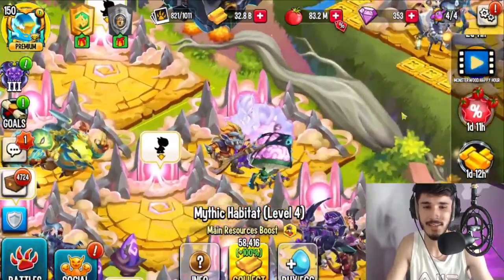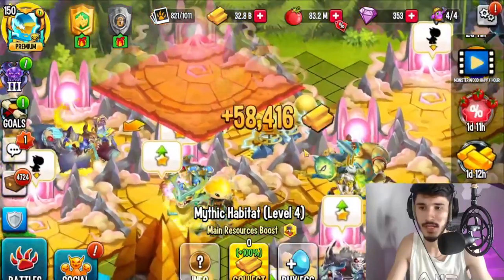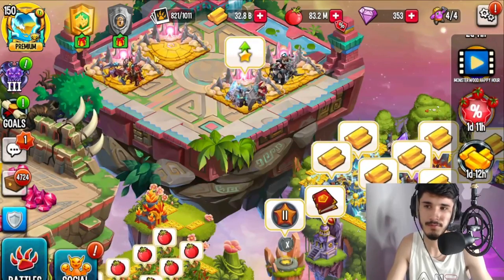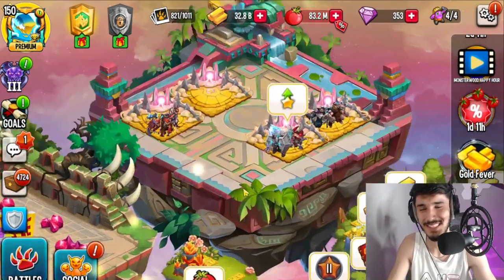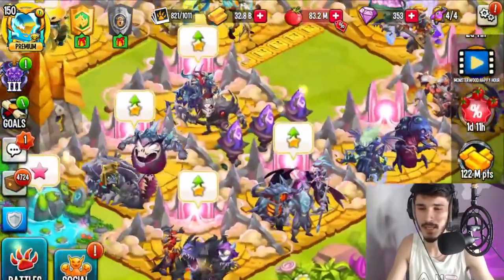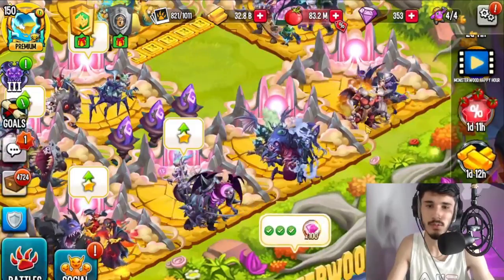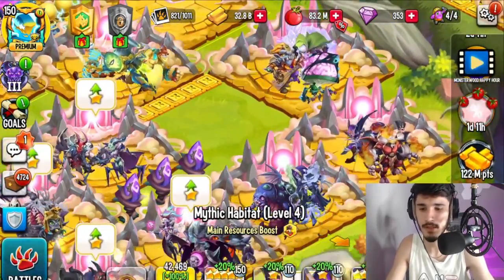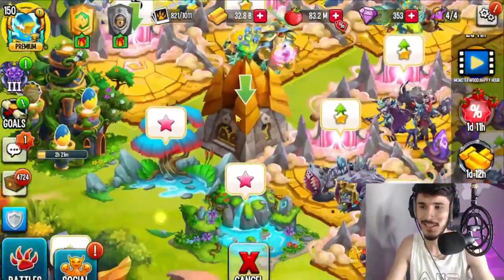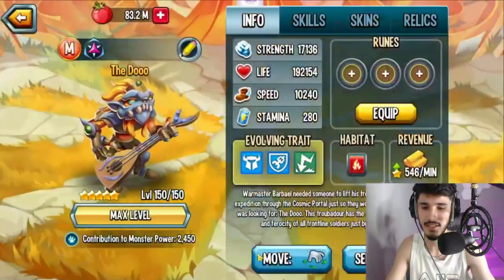Instead of storing them I'll just leave them right about here. I could have left them with monsters and made some gold, but it's okay — just a few million I'll miss out on. Now you see a bunch of dark monsters and it looks really nice — all rank fives. When I make videos and tap the habitats, it's going to show a bunch of rank fives, which looks pretty sick.